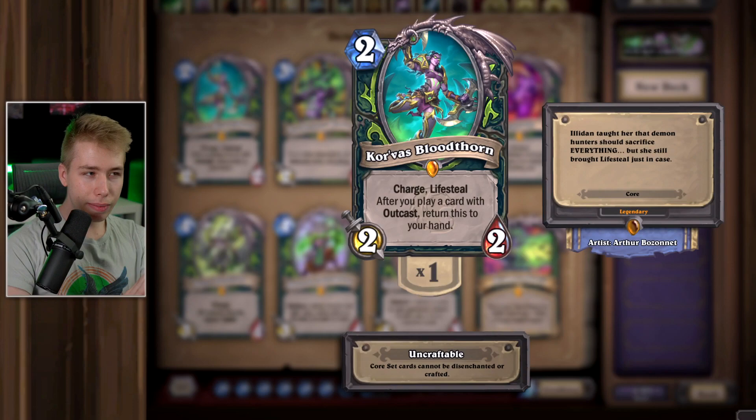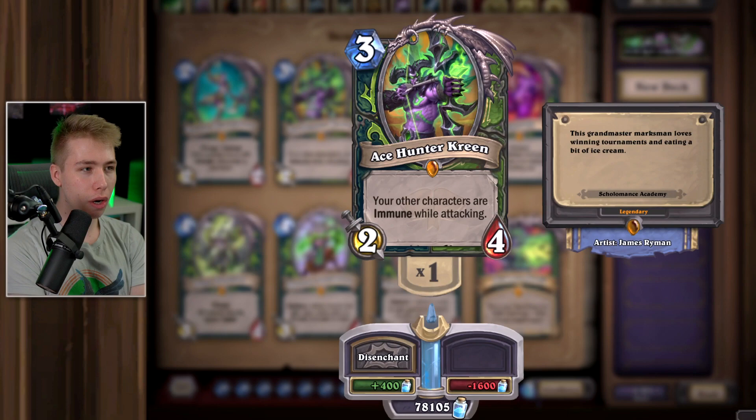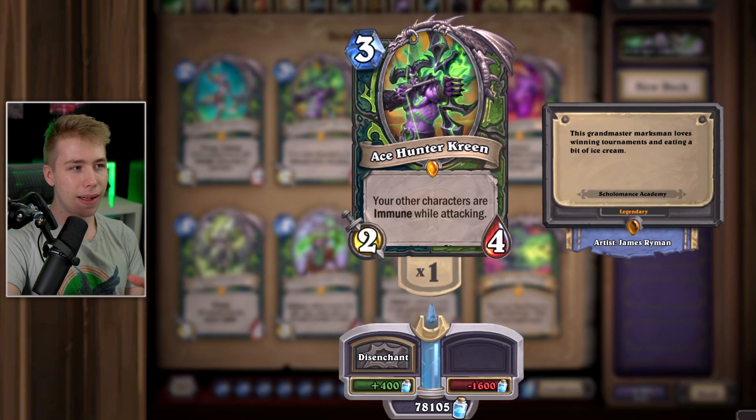Starting with Ace Hunter Kreen. This card in Scholomance has been fairly useless. Even though all your other characters are immune, this card really doesn't do much. Even though it's for Hunter as well as Demon Hunter — we might repeat dual class cards — this card is pretty useless so far.